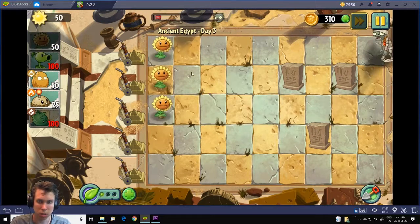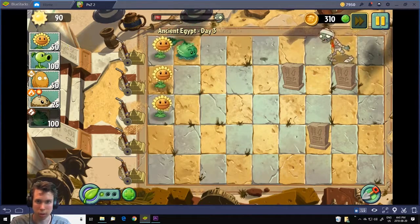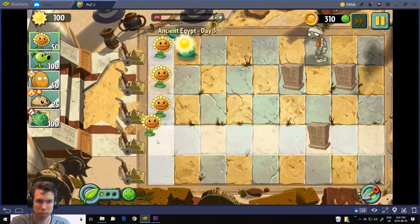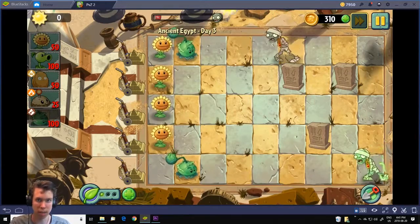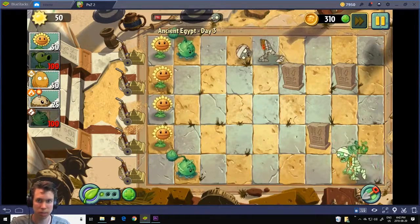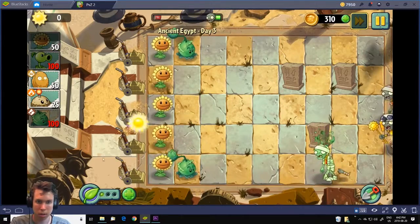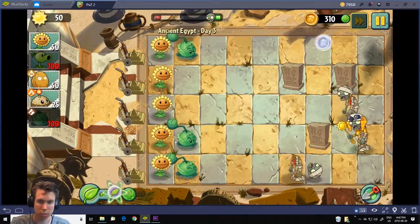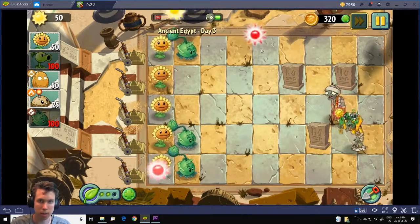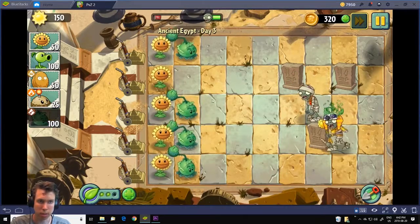If I planted a pea shooter here, it wouldn't be able to hit a zombie over there. But you could just use the cabbage pult — it does about the same damage, though it might shoot a little slower and does more damage per shot. Other than that, it's basically the same as the pea shooter.